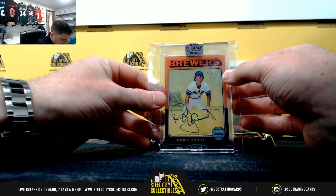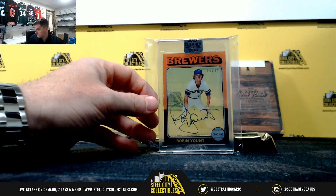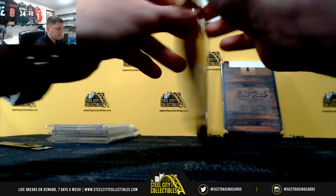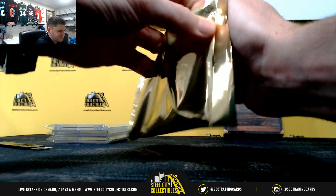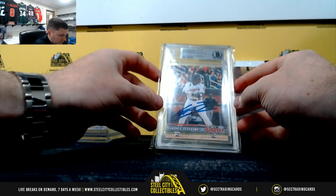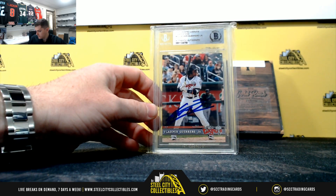Robin Yount out of 99 from 2018, clearly authentic. And Vlad Jr., 2017 minor league card, Beckett authenticated autograph.